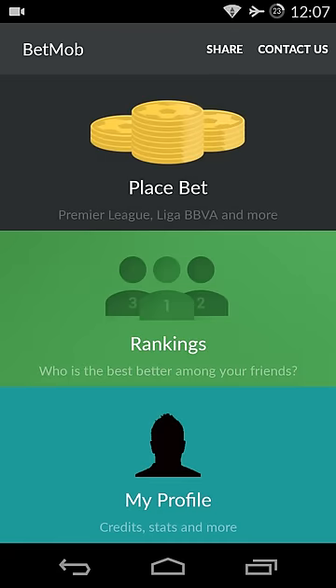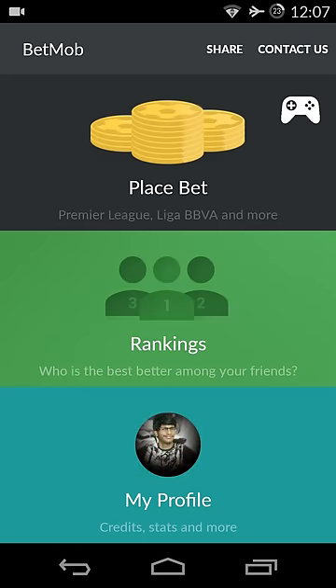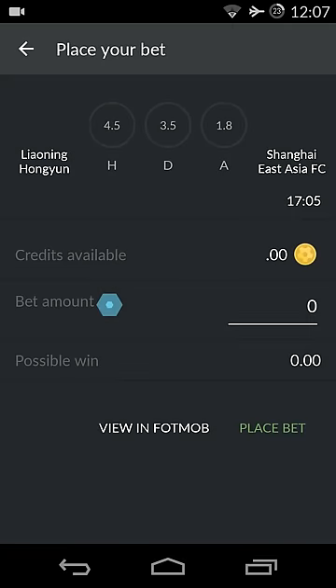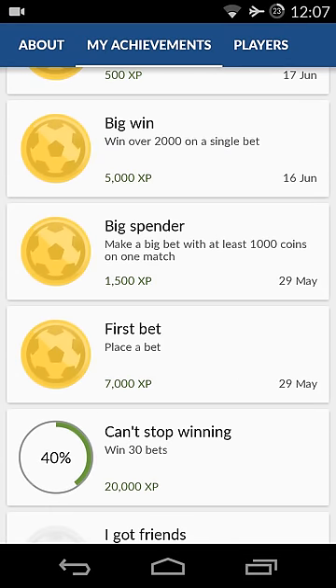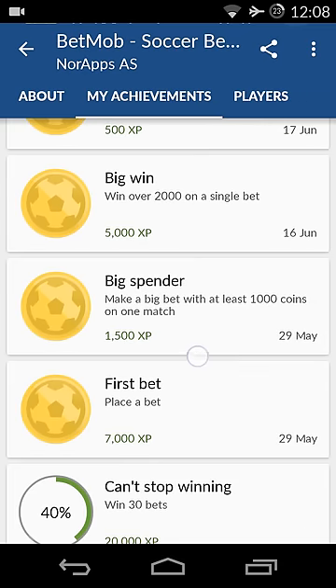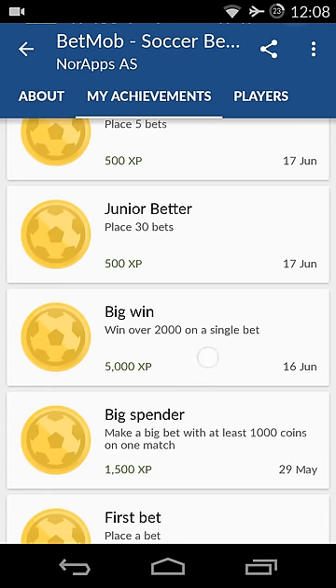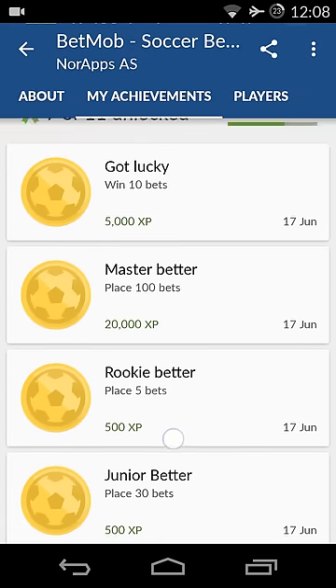Once you sign in with Google Play Games and connect your account, you place a bet on a match. On first sign-up or every week you get two thousand credits, and you can bet on the home team, a draw, or the away team. You should place your first bet for a thousand points. You'll be getting 8,500 XP here, and winning over 2,000 on a single bet is possible by luck. Placing three five-hundred bets gives about 21,000 XP.